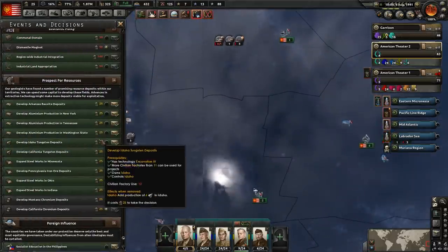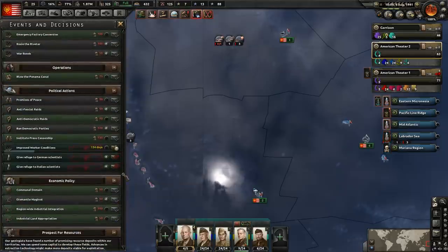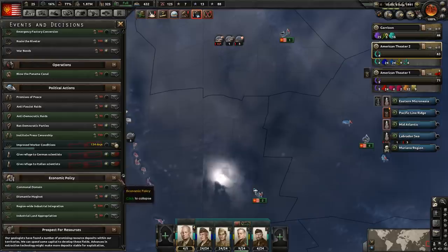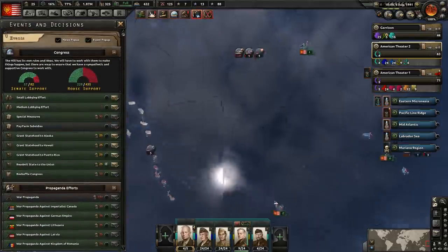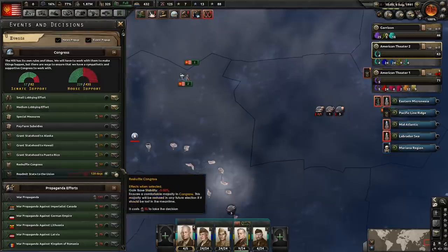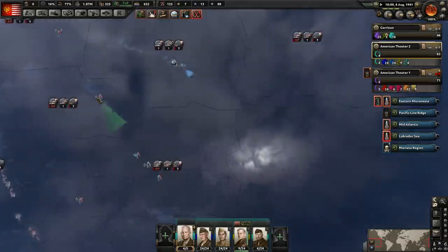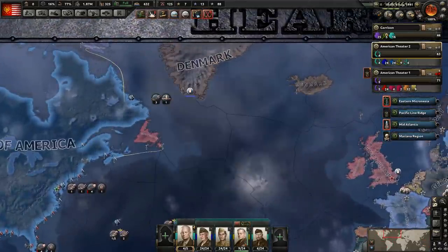So we can readmit another state to the Union — we're going to continue knocking these out. And what I should also do is mark the improved worker conditions next time so that when that pops up, we can see it, because we have to continue doing it until the stability is all the way up. So let's go ahead and readmit Louisiana to the Union. That's more manpower as well — manpower is not going to be a problem probably for some time.